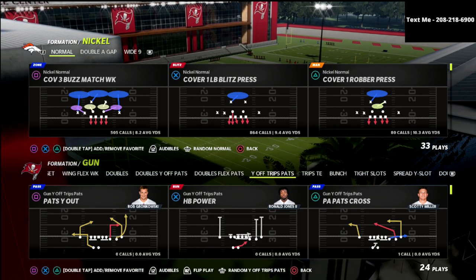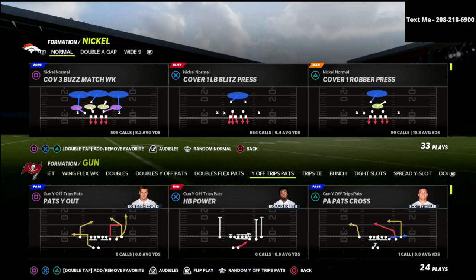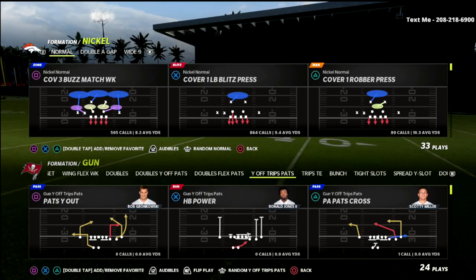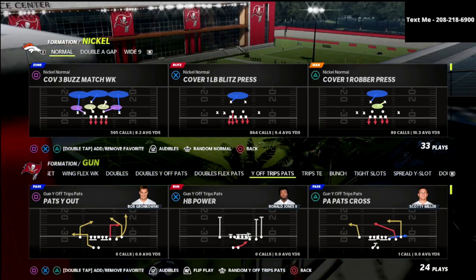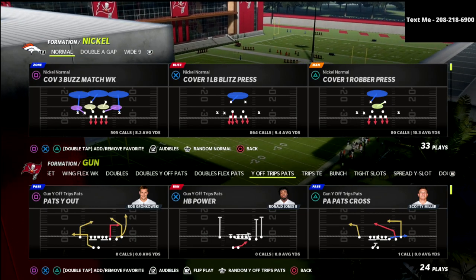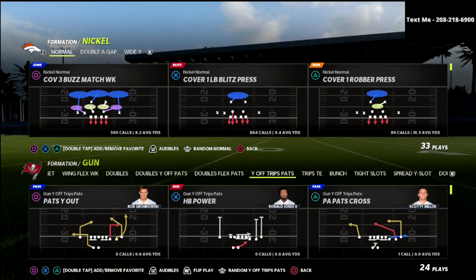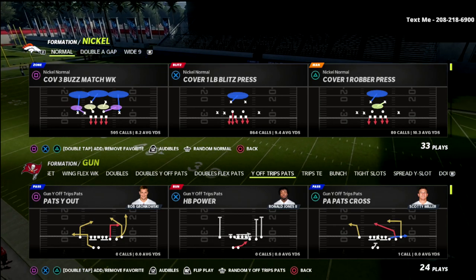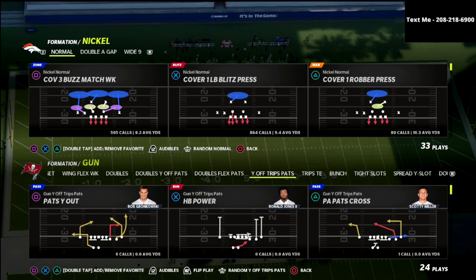We're talking today about the Nickel Normal formation out of the San Francisco 49ers defensive playbook. I actually just released a full e-book on this defense — I think it's the most complete defense in the game. You have great run defense, you can create pressure concepts, and you can have, in my opinion, the best coverages in the game at your disposal. If you want to check out that full defensive e-book, check out my Patreon membership, where you'll get access to this e-book plus all 13 of my e-books released this year, along with exclusive tips. That's in the description.